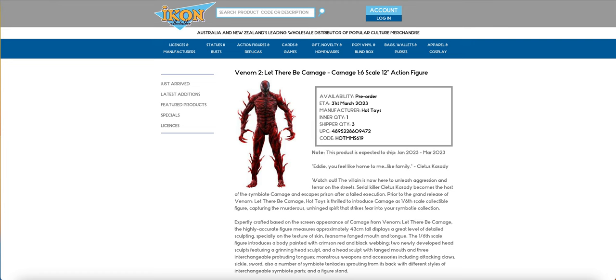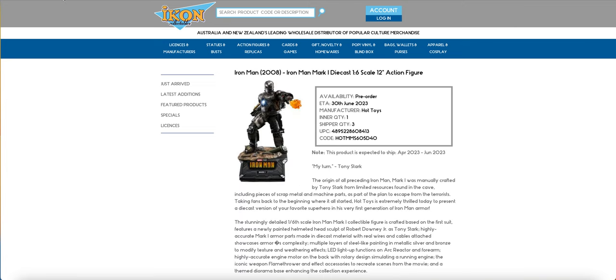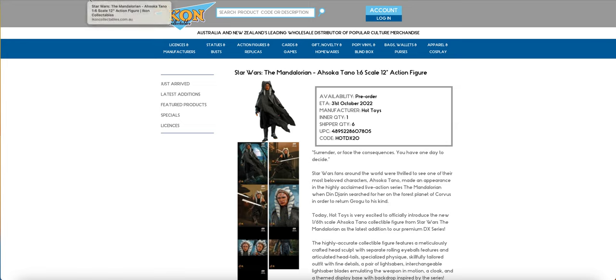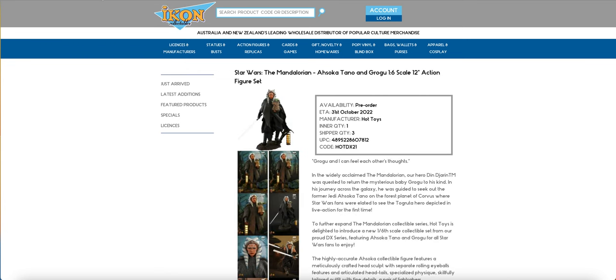We have Carnage — I'll have to double check the Deluxe Carnage in a minute, because sometimes the regular updates and the Deluxe doesn't, or vice versa. We also have Cyborg, Iron Man Mark 1, the Quarter Scale Batman, the Falcon and the Winter Soldier Captain America, the regular Mandalorian Ahsoka, and the Deluxe Mandalorian Ahsoka. Originally it was just the Deluxe one, and then the regular one updated this morning.